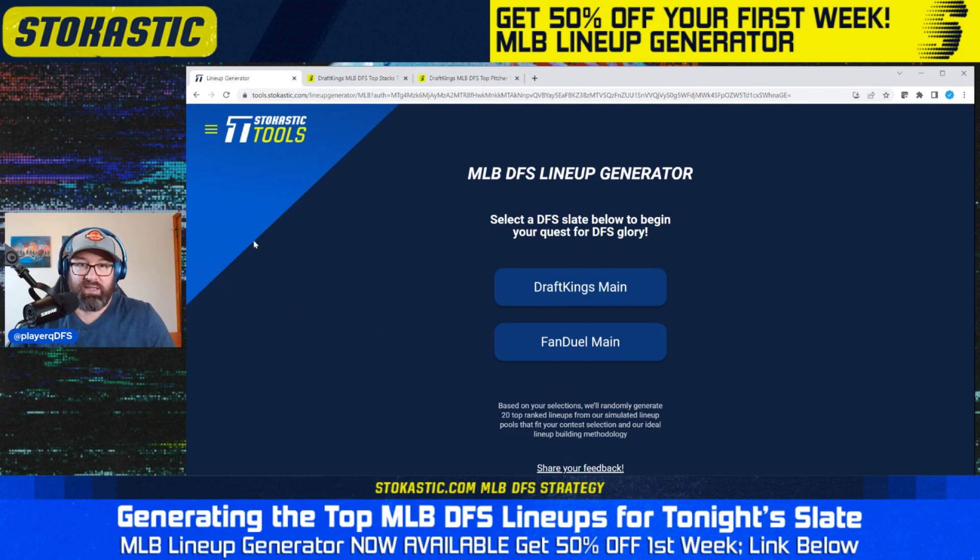Every lineup you get in the DFS lineup generator has already been run through the Stochastic Sims and has been found to be a plus EV lineup. These sims have been run $40,000, $50,000 — many, many times — and every lineup you get here has been found to be plus EV.